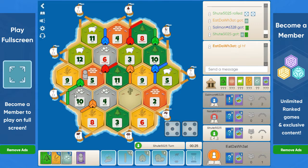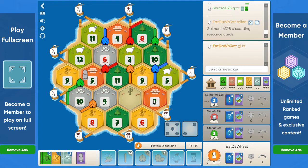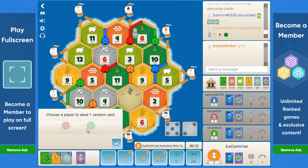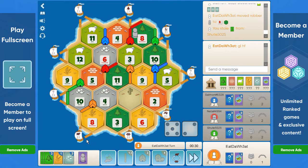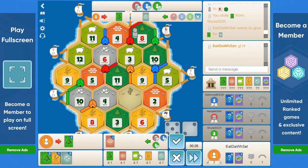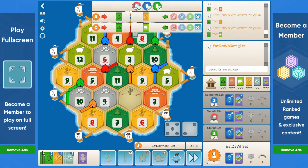Green will probably take the port much faster than we could, unless we keep rolling 7s and blocking green. I don't know what we can block — maybe the 9 wheat, but that would be pretty much targeting them, and I don't think we want to be that specific. Try to trade one of the wood — no one needs it.